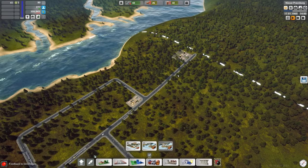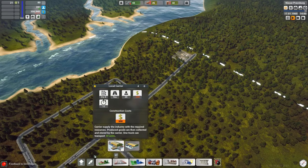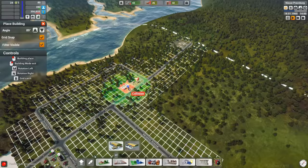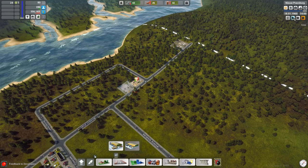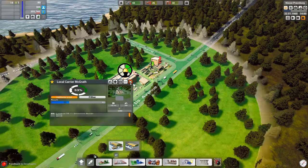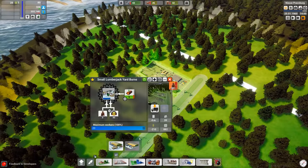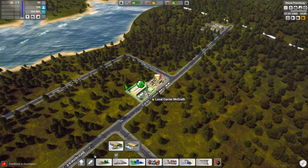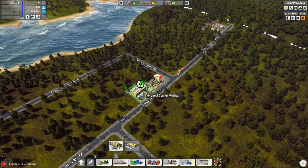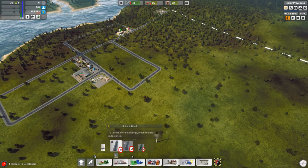The resources need a method of getting from point A to point B — that means we are going to need some carriers. If we go to the transportation menu, we can select some local carriers, and this radius shows how far they are able to work. The trucks are going to travel up, pick up logs being generated by my workers, and bring them back to the carrier facility, at which point they can get distributed to the sawmill. That's why I like placing my industrial refining buildings close to the carrier, so there's not nearly as much travel time.